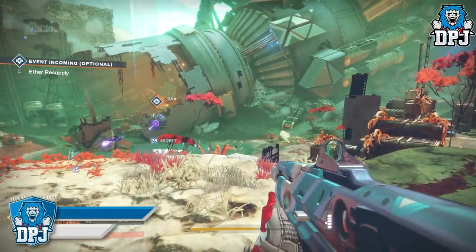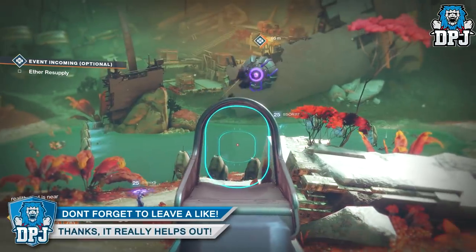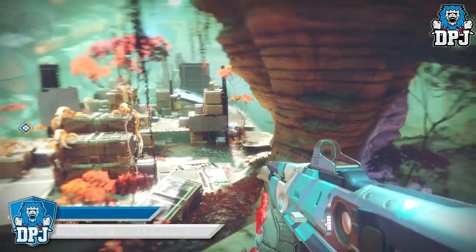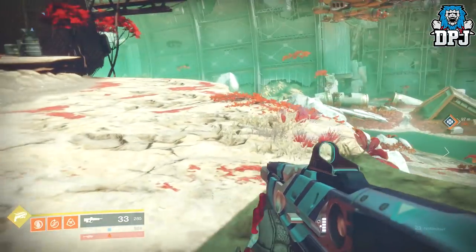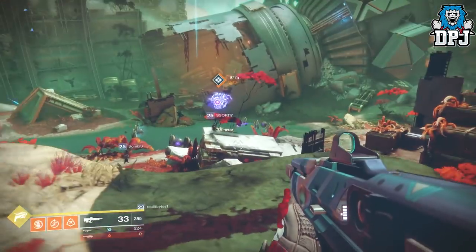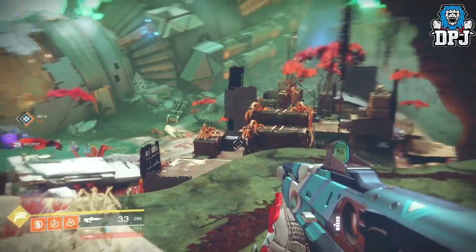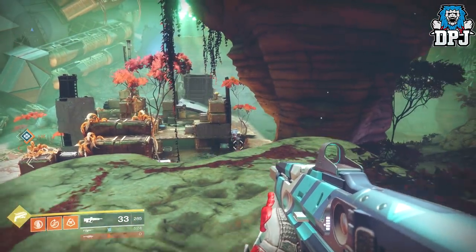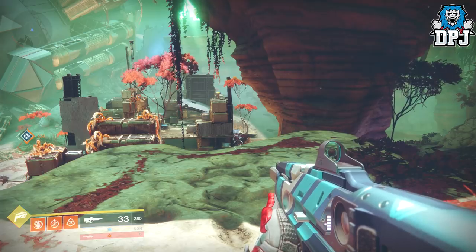You want to spawn into Exodus Black — there's a public event that spawns you right there, and there are plenty of VIP enemies that spawn as well. When you get that notification pop up on your feed, track them down and kill them because they drop the concentrated versions of radiolarian cultures quite often. They're the blue ones, and when you get one of them it's a great feeling.